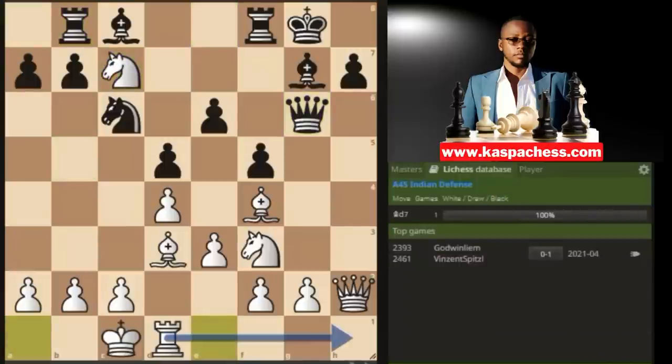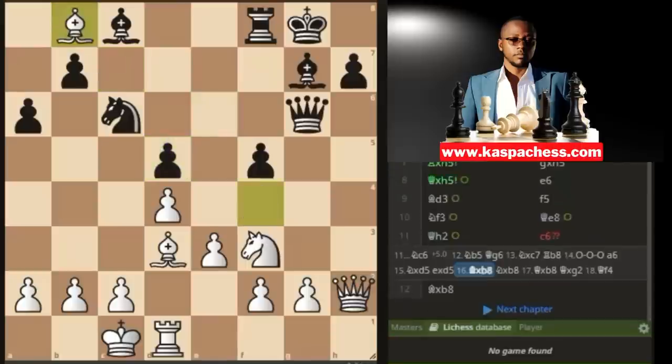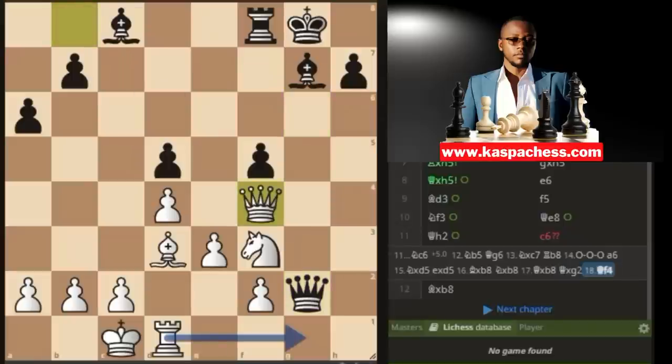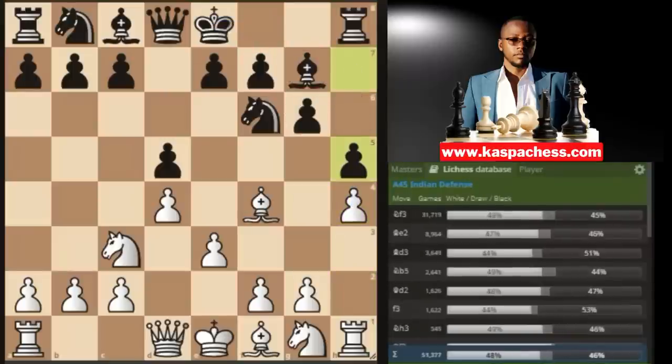For example, after queen g6, just take that pawn, and after rook b8 you castle long. Next you want to plant your queen's rook on h1. If a6, they want to trap your knight, but you simply play knight takes d5 — temporarily sacrificing your knight — because on the next move you win the rook. Even if material is equal, Stockfish gives a plus 3.0 advantage. If queen takes g2, you retreat your queen and next move play rook g1. You have a clear winning strategy.